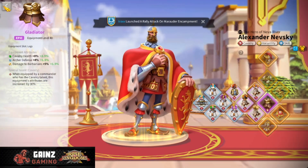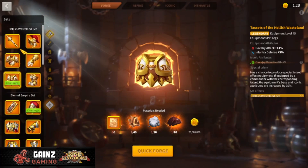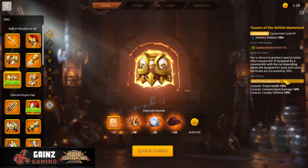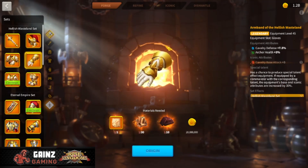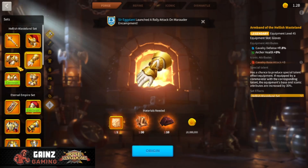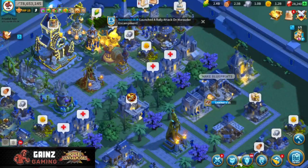If you craft the legendary Hellish Wasteland piece it gives cav attack, not health. The only way it would be worth it is going for the full six-piece set to get an additional 5% cav defense. However, you would also give up Navarre's Control — losing that health — and you'd lose the health from your legs, switching them out for attack and defense. Overall, you actually make your troops less tanky by switching out health for defense.